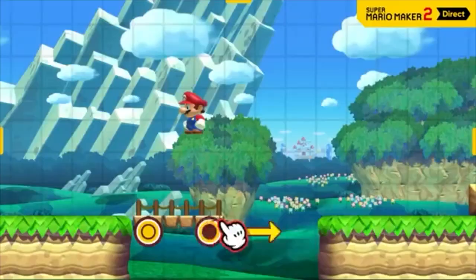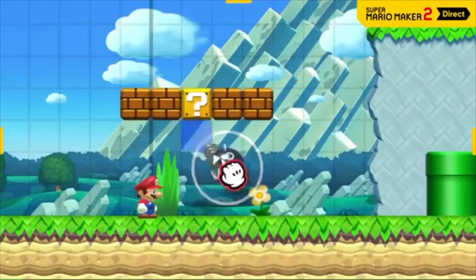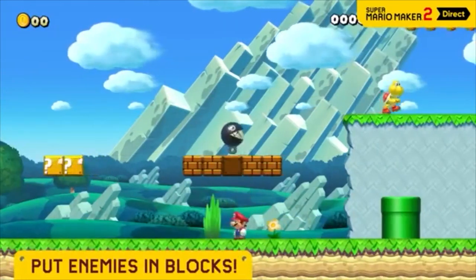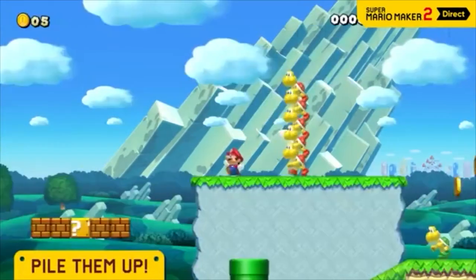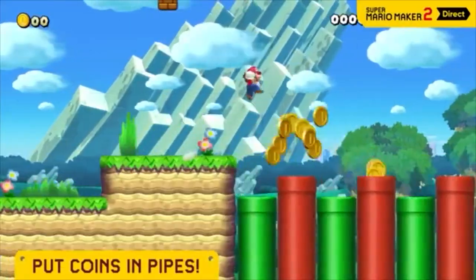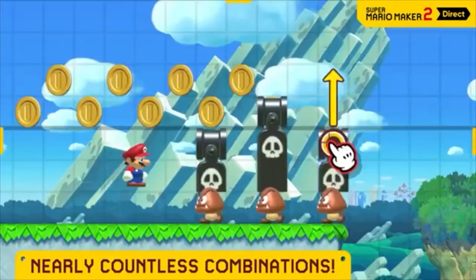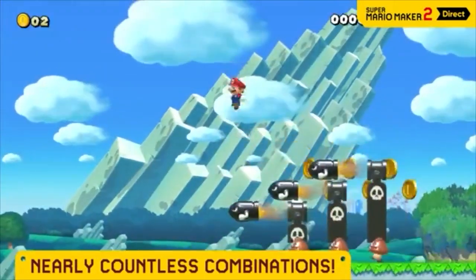And that's just the tip of the goal pole. You can hide enemies, stack them up high, and hide coins in pipes. And so much more. By combining a variety of parts, you can do some incredible things — stuff that isn't even possible otherwise.